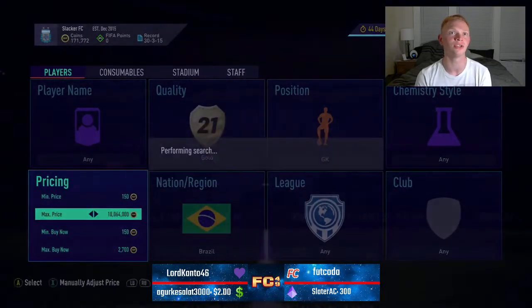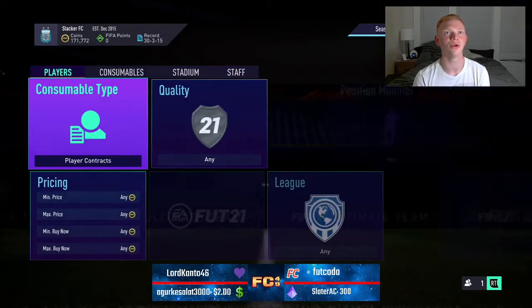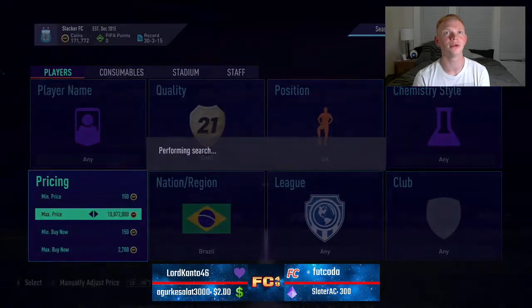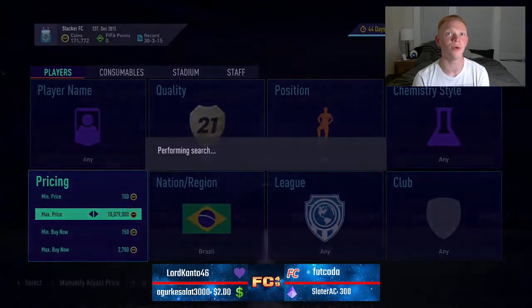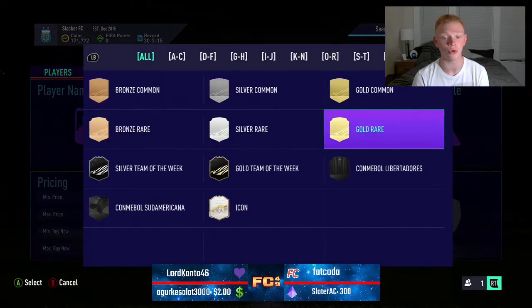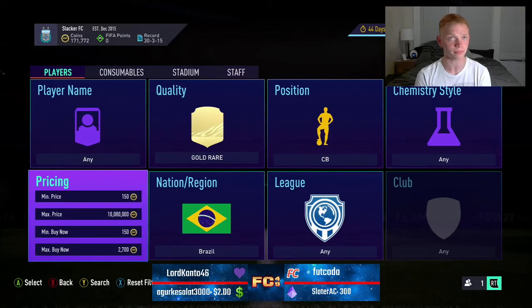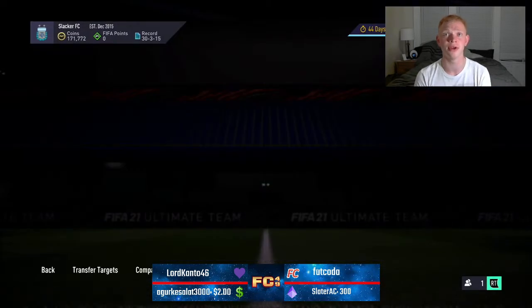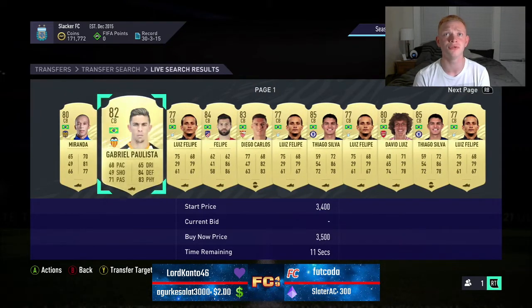We'll go a little bit longer since we saw one. One more go and then we'll go into the next filter. The next one is very similar — we're going to stick with Brazil. Instead of just gold, we're going to go gold rares and we're going to go to center backs. In this filter there's quite a few: you're going to have Miranda, Gabriel Paulista, Luis Felipe, Felipe, Diego Carlos, Thiago Silva, David Luiz.